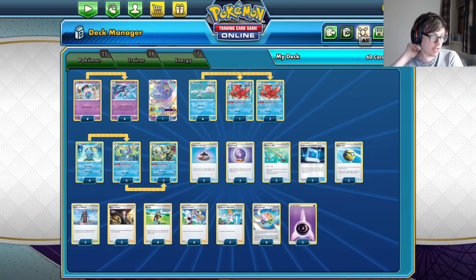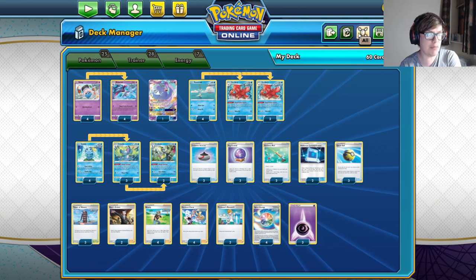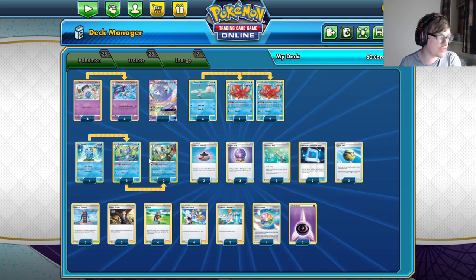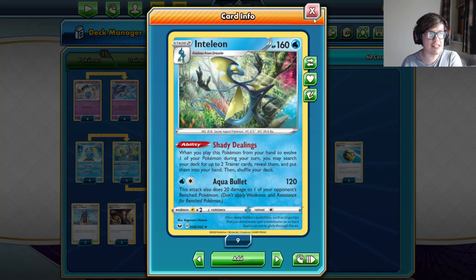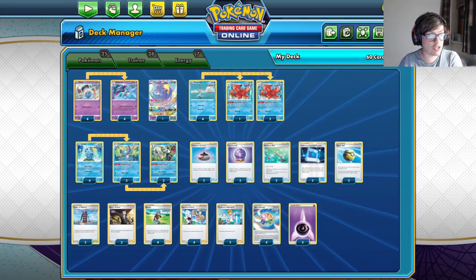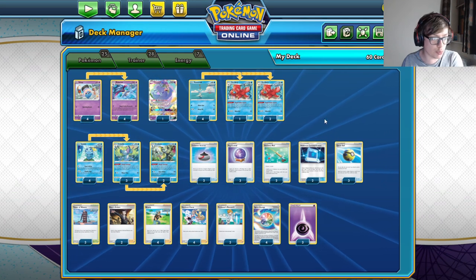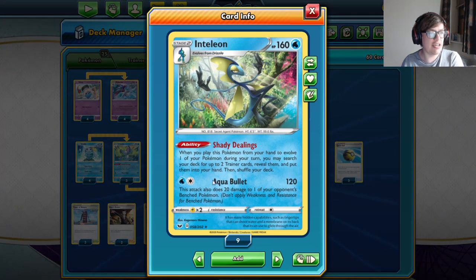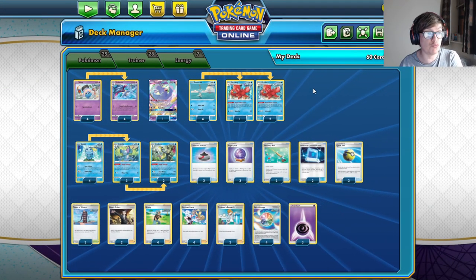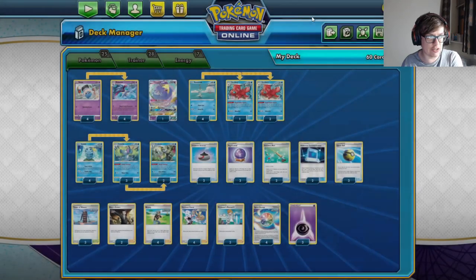Next up, we have Rapid Strike Malamar — another archetype that has proved very popular upon the set's release. It'll be interesting to see whether this cements itself as a meta mainstay. We've seen various lists — some with Cinccino, some with Rapid Strike Inteleon. We've gone with the Shady Dealings Inteleon, because Shady Dealings can straight-up search for Rapid Strike cards. While the Rapid Strike Inteleon does damage over time with Quick Shooter, this is more of a burst 80 damage from Inteleon with the upside of also grabbing supporters and ball search cards. We feel the Shady Dealings Inteleon is actually a little better than the Quick Shooter version.